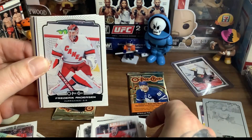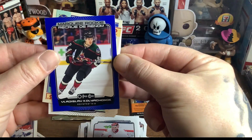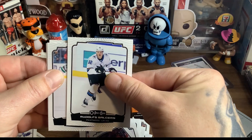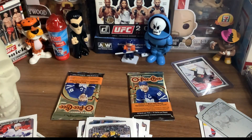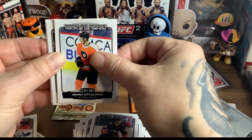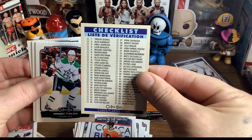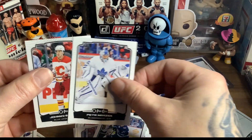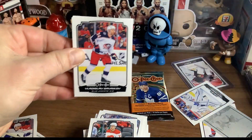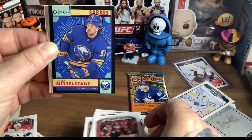Toronto's number one goalie Ilya Samsonov. Toronto's ex-number one goalie Frederik Andersen. Nicholas Abruzzese — I guess that's how you say his name. Vladislav Kolyachonok. Kyle Okposo. Anthony Mantha. Tyler Seguin. Oliver Wahlstrom. And David Pastrnak. All right, we're down to three packs left. Philippa Zidlicky, Sam Steel, Isaac Ratcliffe. Queen of Hearts of Quinn Hughes of the Vancouver Canucks — love those cards, those are great.